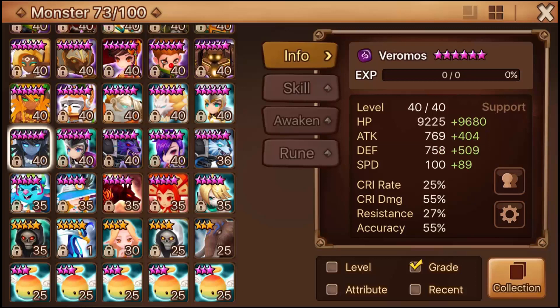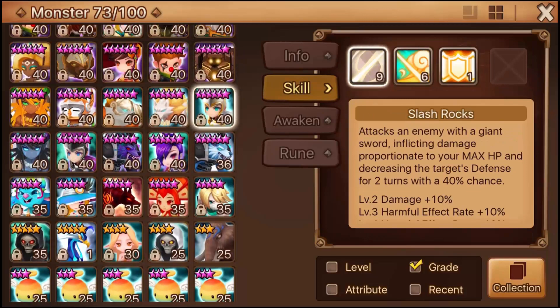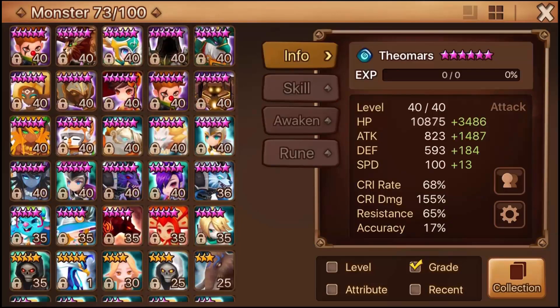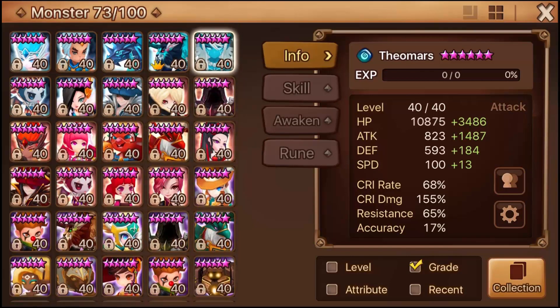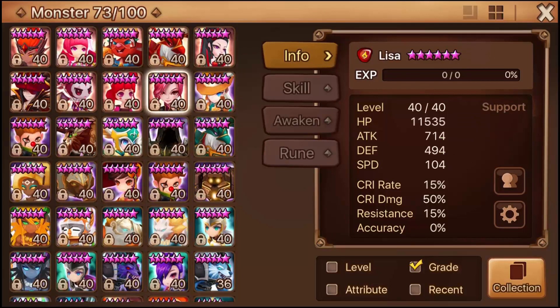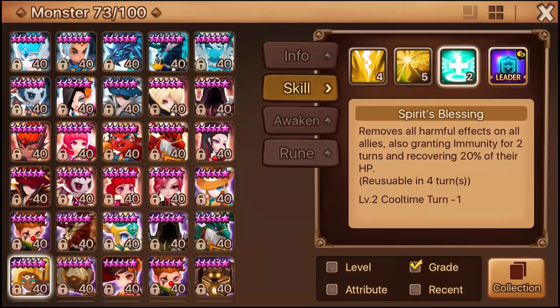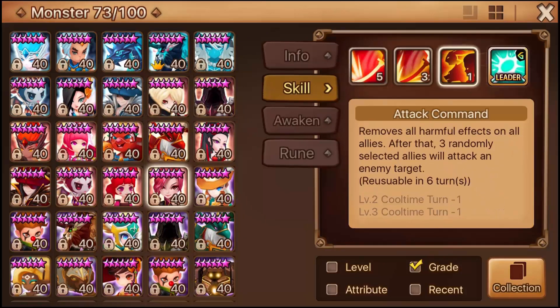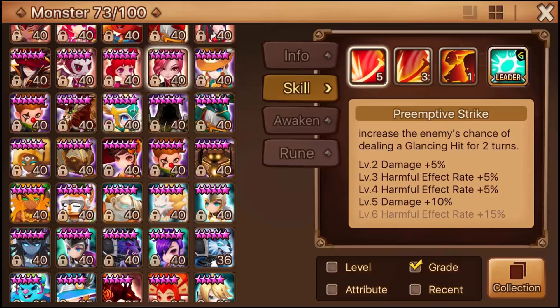Lastly, be very careful with passive skills and Oblivion. Bringing Veramos, Darion, or even Theomars is risky — there's no question, you need a cleanser. I'll be building up Lisa as my cleanser. I don't love immunity too much because it gets removed anyway and the cooldown is longer. Lisa is similar to Delphoi but lets your units get cooldown reduction and brings glancing hit, which lets me run Colleen instead of Jasoon.